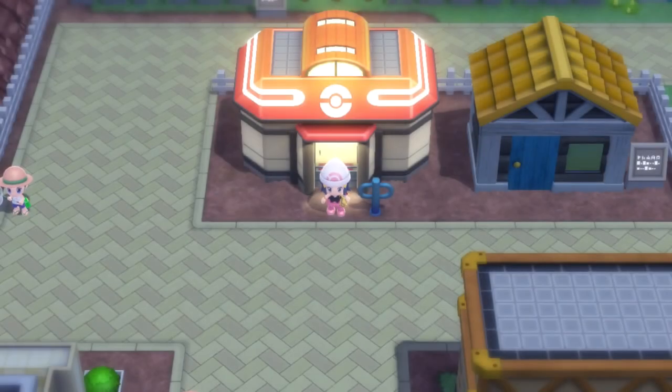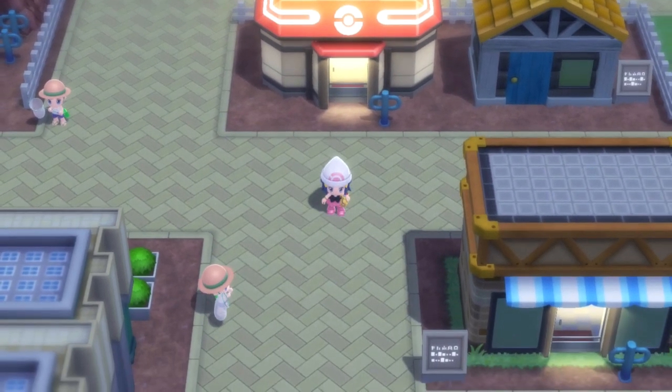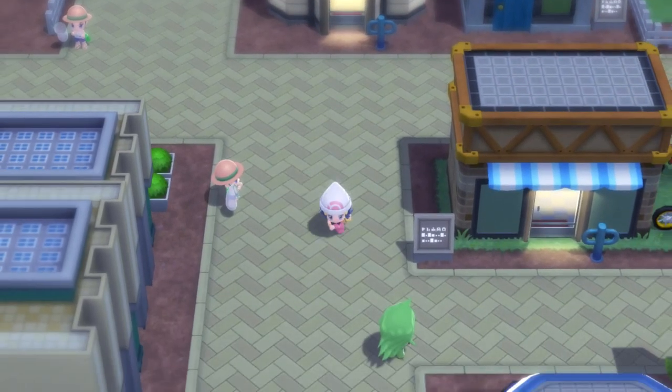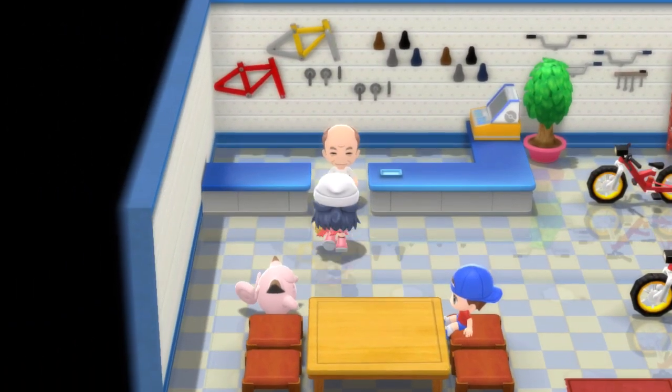Hello, everybody. Welcome back to Born Losers Gaming, and welcome back to Pokemon Brilliant Diamond. In the last part, we did some stuff — we almost died to a skunk. In this part, I think we're going to be getting a bicycle, which is killer because that means we'll get to move faster. And I have a plan of something to do with the bicycle, assuming that is what we get.